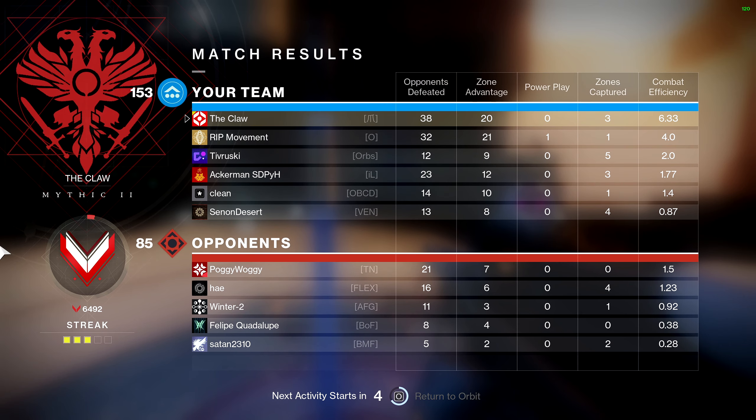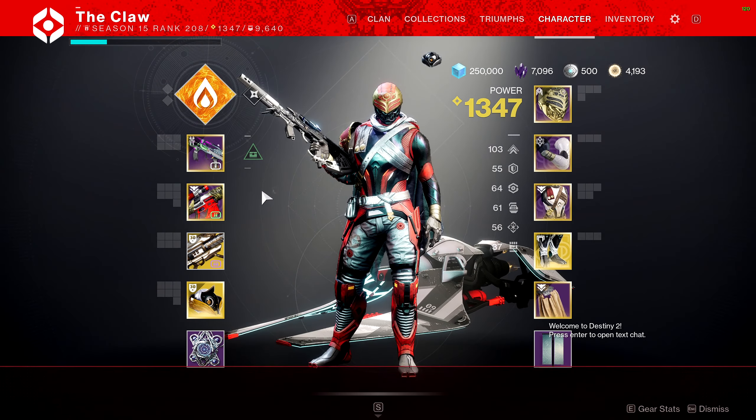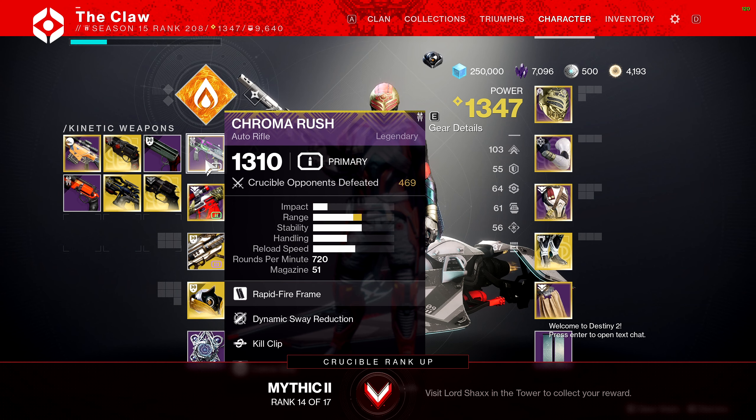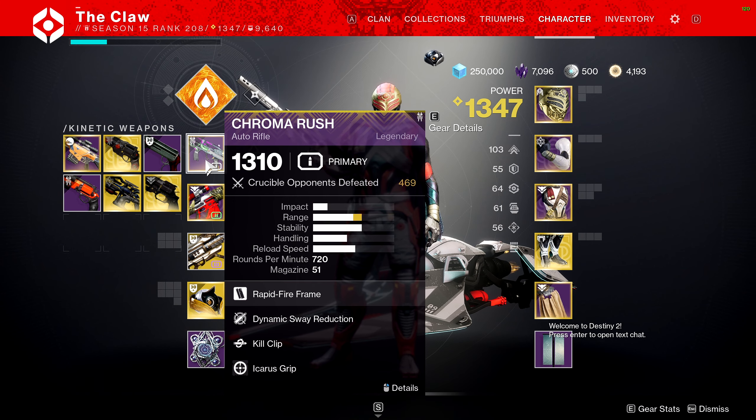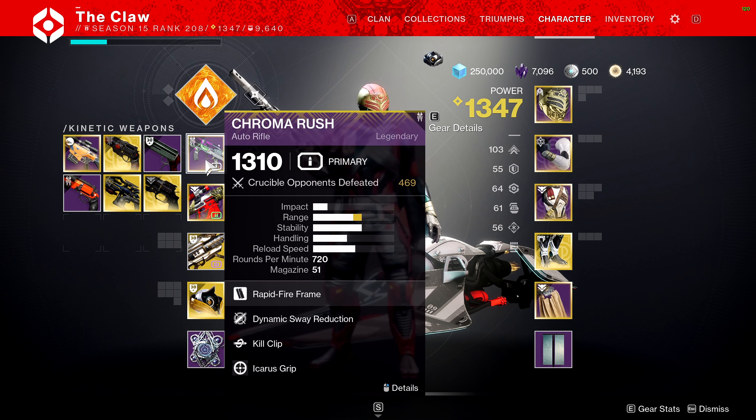Anyway, that's the Chroma Rush — probably my favorite legendary gun right now. I obviously just got it, 469 kills — I haven't really taken it off. You should definitely get this gun and try to get one of those good rolls I put on the screen earlier. This roll is still very good, especially with the range masterwork. Leave a like if you enjoyed, subscribe for more content. I've got a couple other guns I want to review, and I will see you guys in the next one. Later.